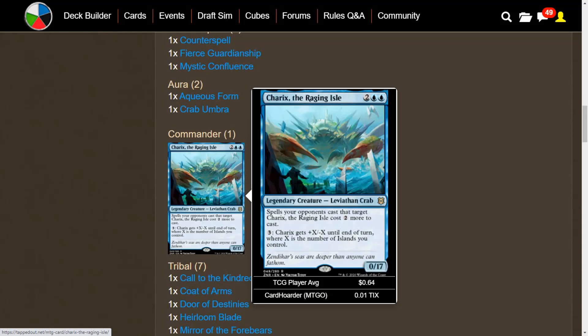It's a 4-mana Leviathan Crab, 0/17. A whopping 17 toughness — so if you're not going on the offensive, feel free to just sit back and block pretty much everything, so long as you don't have to block any flyers. Spells your opponents cast that target Charek's The Raging Isle cost 2 more to cast, which is always nice. It doesn't prevent your opponents from interacting with Charek's, but it's going to make it a little bit harder.